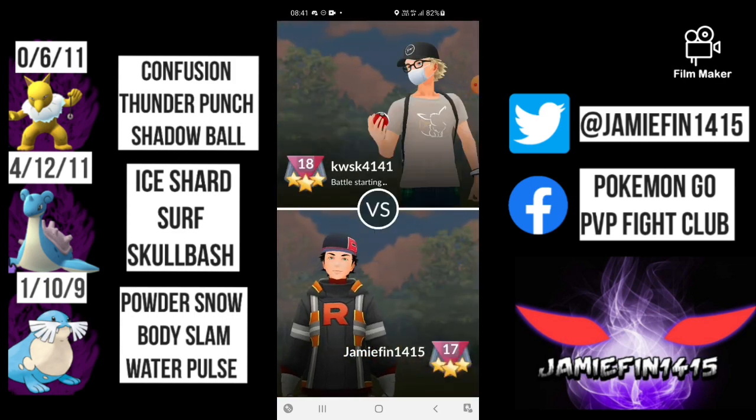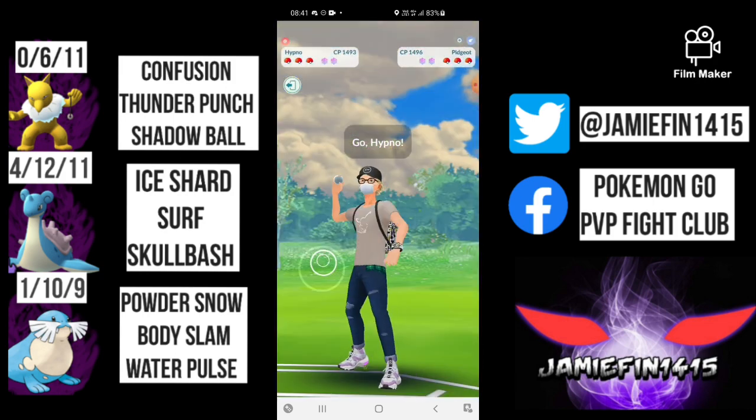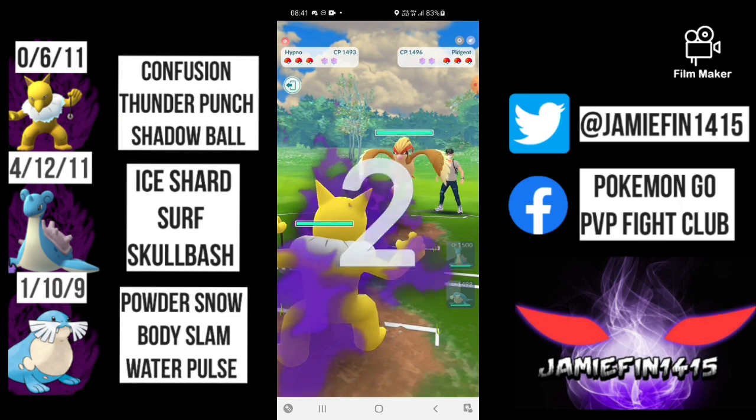The Cofagrigus in the back is two Shadow Claws short of the Shadow Ball. They have no shields, and we are running Shadow Ball — we don't normally run Shadow Ball, so it is nice to have it on this occasion. We take out the Cofagrigus and take this game. I think the opponent should have put faith in Cofagrigus clutching out this game, however they did shield and give us a win.